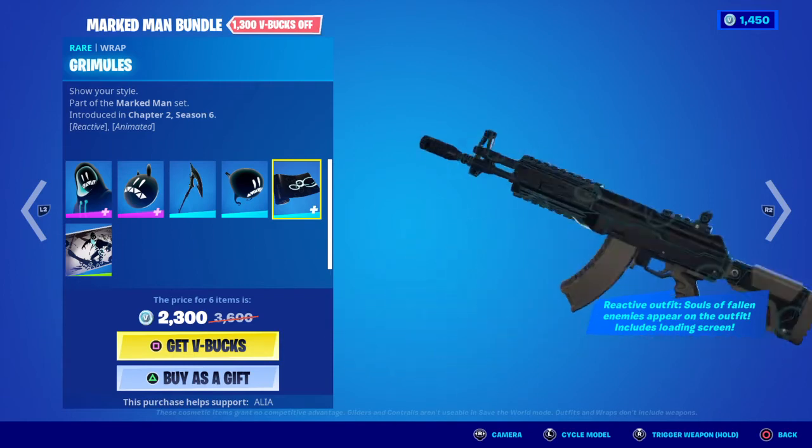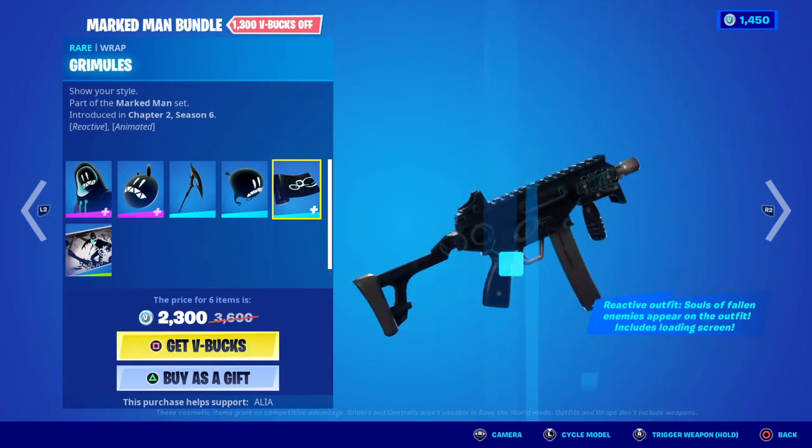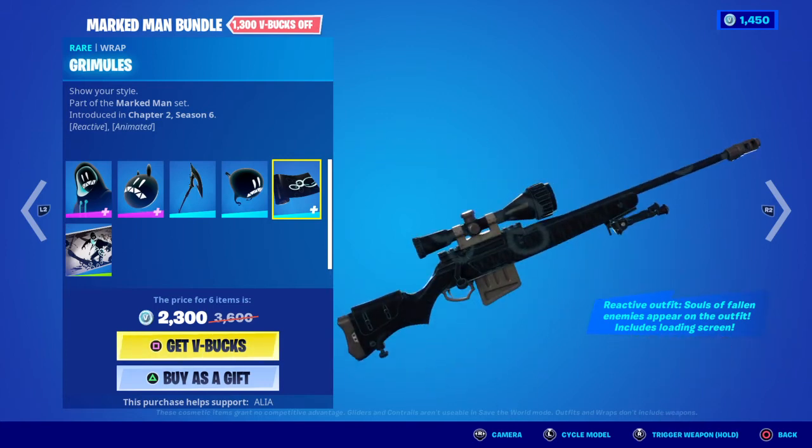Moving up to the wrap, which is animated and reactive. From what I gather, it reacts the same way as the skin — you get souls on the wrap with each elimination. You can trigger the weapon which will probably light up the souls on it. It looks pretty damn cool; it is very dim by default but it'll liven up the more eliminations you get in your games.